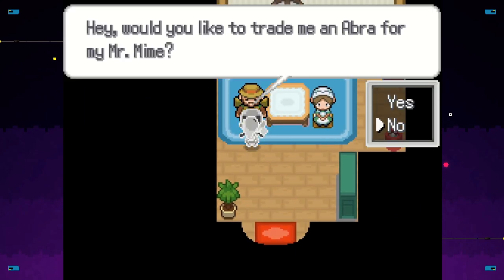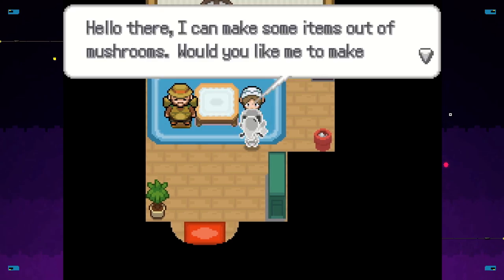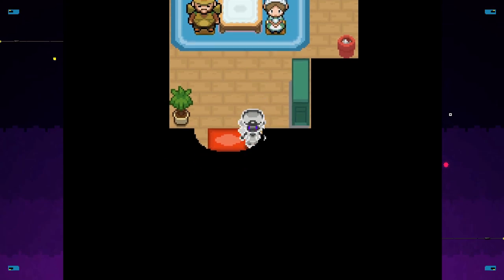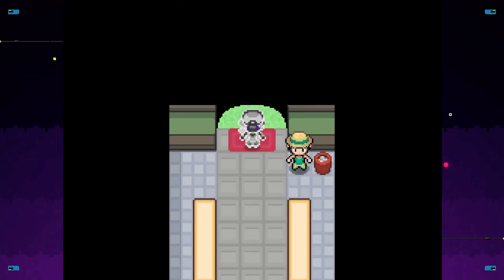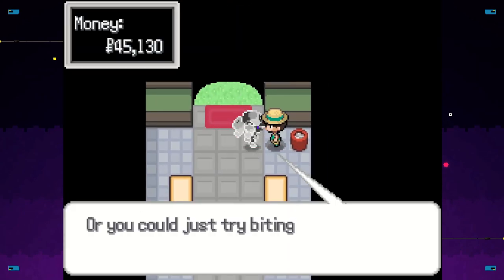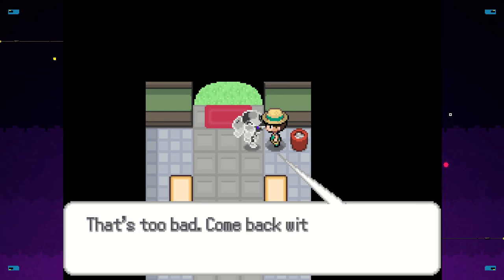Trade me an Abra for Mr. Mime? No. I would trade you a Mr. Mime for an Abra, but I don't have neither. Items out of mushrooms? Sure — Repel, Elixir, Max Revive? Not really, but I appreciate it. I can go into the Secret Garden from here I think — the... what's it called? I don't know. Losing my train of thought. Bug Bite? No.